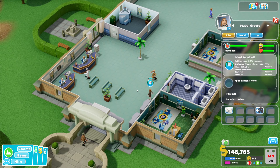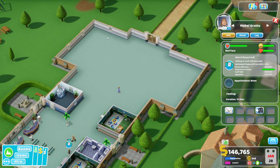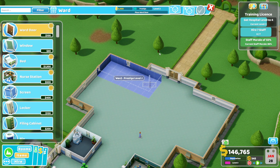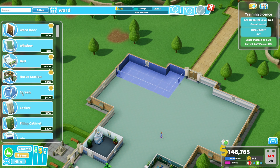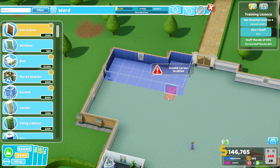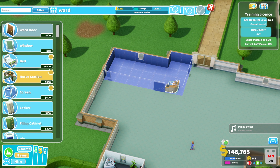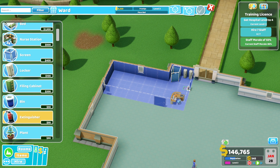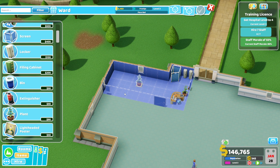Come to my hospital. Who are you — Mabel Grotto? She needs a ward. Pause — ward can be right at the back here, just secluded from everything else. We don't need to go too big right now, although I might bring it here just into this little corner. Nice, window, window — where's the door? Here it is. Actually, let's put it just a little bit further that way so we can get the nurse's station in there. Get the screen over here and a couple of lockers.